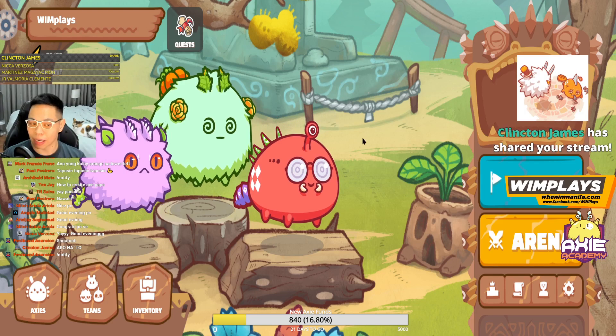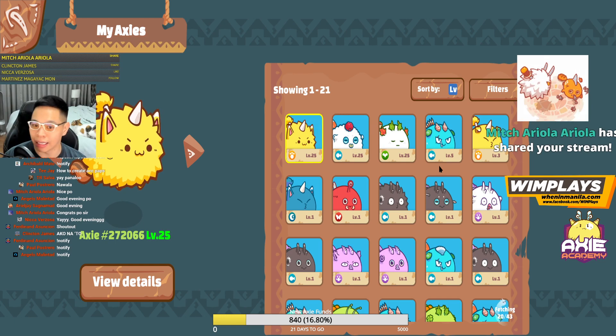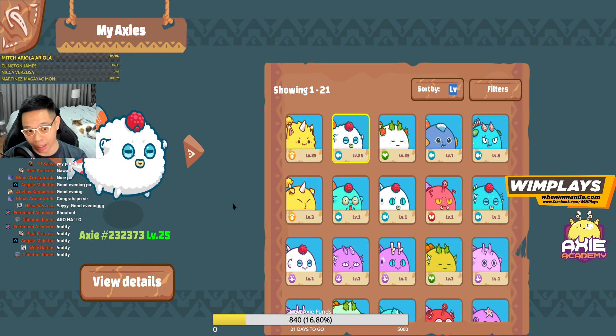When you first log in, these three won't be there — it'll be empty. But this is how you play the game and I'll explain every part of this menu. The first thing you do is go to your Axies. This will be empty where my mouse is; there won't be any three Axies there the first time. You go to Axies, hit Sync Axie, and it'll grab your Axies that you already bought, or that your manager sent you if you're a scholar. It'll sync them, and once they're synced, you just go back.